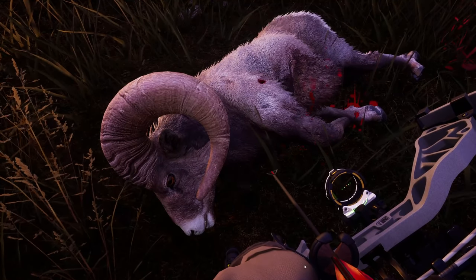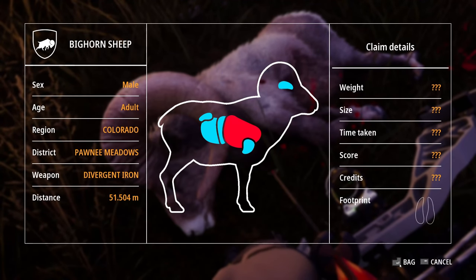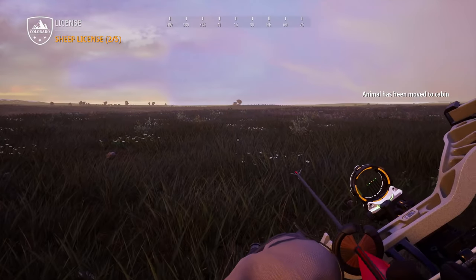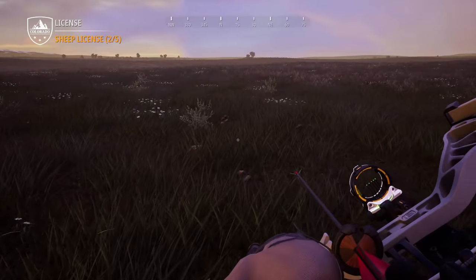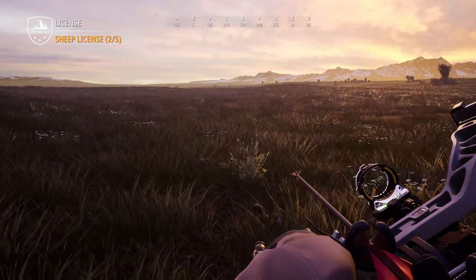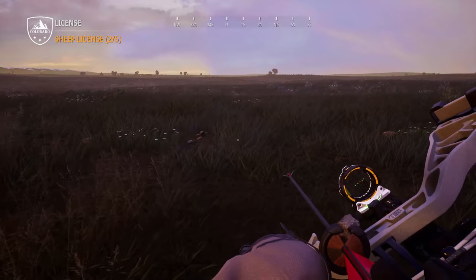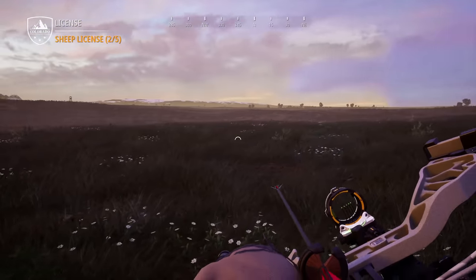A bighorn sheep is the one we get. And it's so frustrating because there's only one size of arrows. We got a lung shot on this bighorn, but this is the same arrow that's supposed to also take out a fox or an elk. Do they do the same amount of damage to all of them? It brought down that bighorn pretty well. We shot that fox and got a red X — for some reason it didn't go down. And then we shot multiple elk but we never really did get a clean kill, though we did get a red X on one of them.